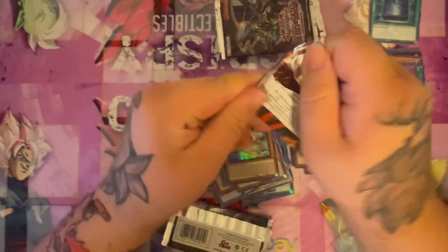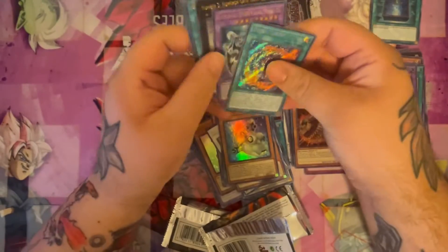Looks like we've got just a few packs left. Hopefully we can get something decent anyway. Got a Skull Knight — I think that's a good pull, I think that card's like $12. Got a Fossil Fusion.